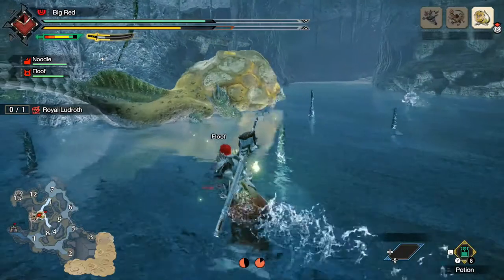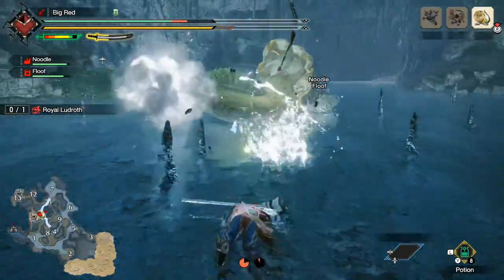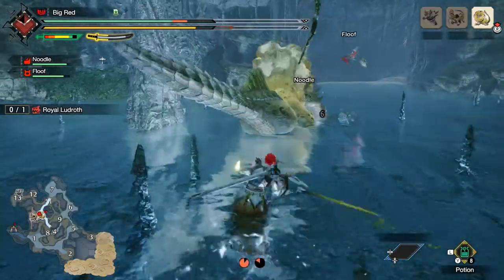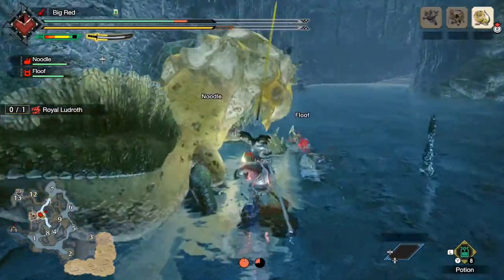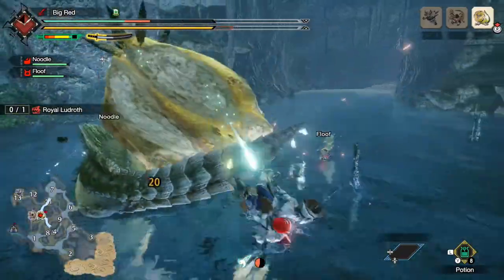The first thing I want to explain is the longsword's unique spirit gauge and spirit blade mechanic. I'd also like to go over the general game plan that you will have to follow when using this weapon, and then go on to tell you how to use this weapon most effectively.